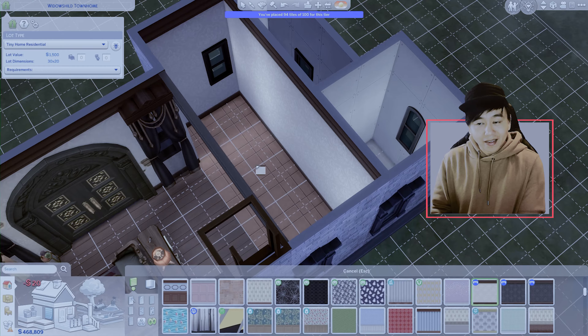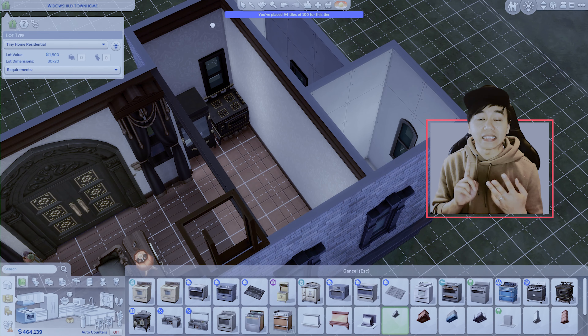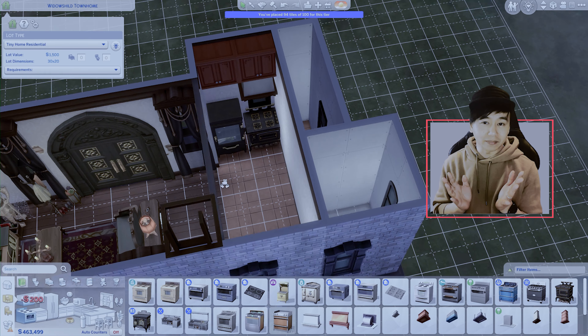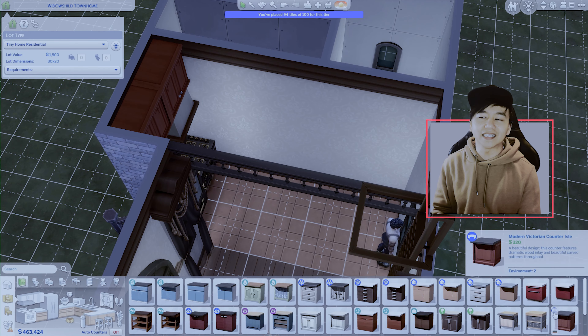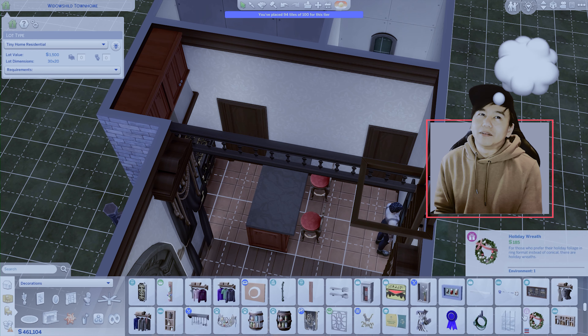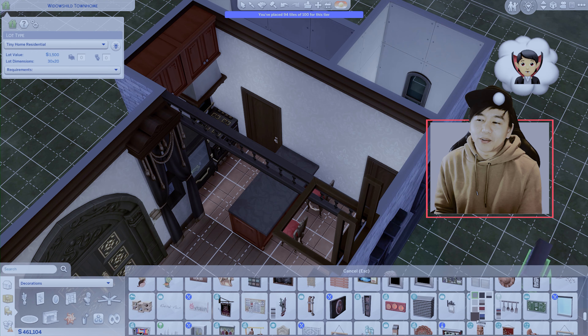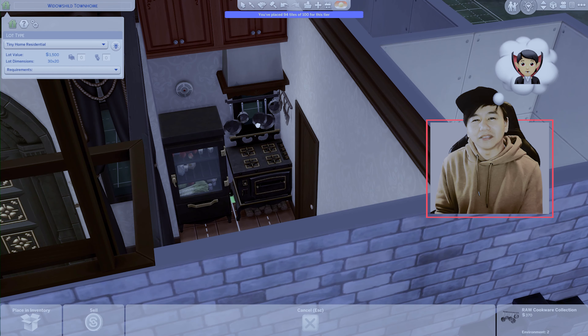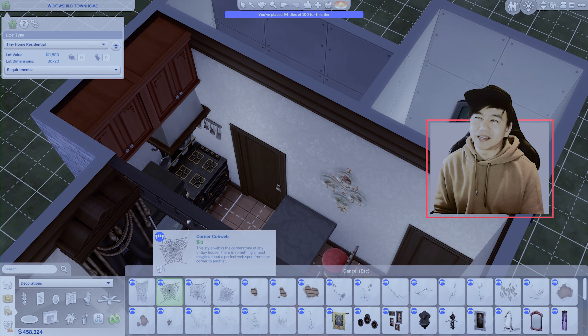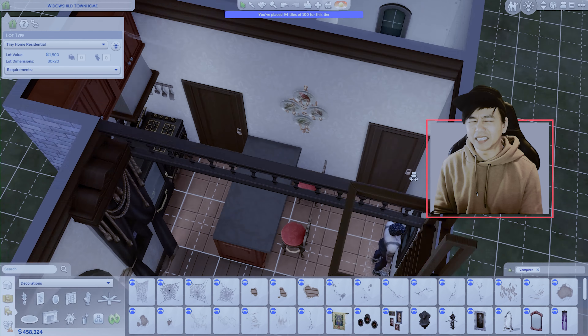The kitchen is a pretty simple affair. We got the fridge, the stove, the sink, and the counter. And that's it — it's literally all your sim needs. My sims should actually consider themselves lucky that I gave them a place to sit. Though thinking about it, this is a vampire home, so I'm not sure this kitchen will ever be used. All that effort for nothing. But I just can't bring myself to build a home without a kitchen. This feels weird.